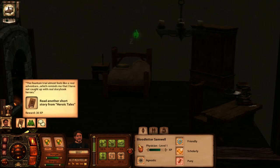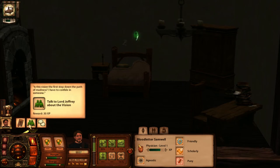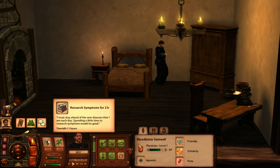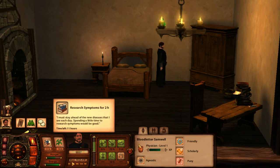The fountain trial almost feels like a real adventure, which reminds me that I have not caught up with the real storybook heroes. So we need to read a little bit more out of our favorite book. Is this vision the first step down the path of madness? I have to confide in someone — talk to Lord Joffrey about the vision. And I recall overhearing a tale of a magical fountain during my last trip to the village, so ask a townsperson about the fountain. We need to research symptoms for two hours.